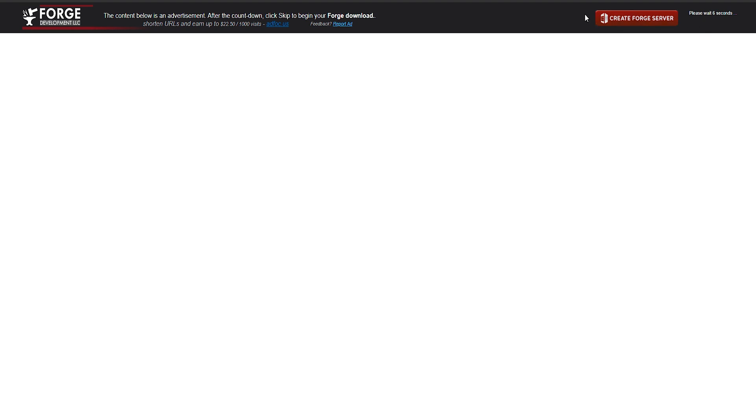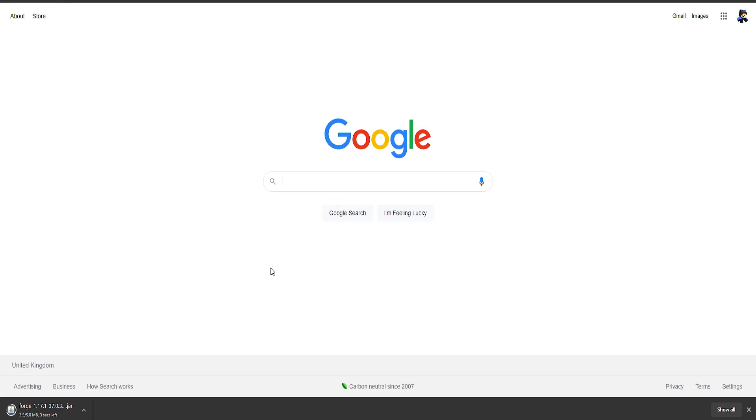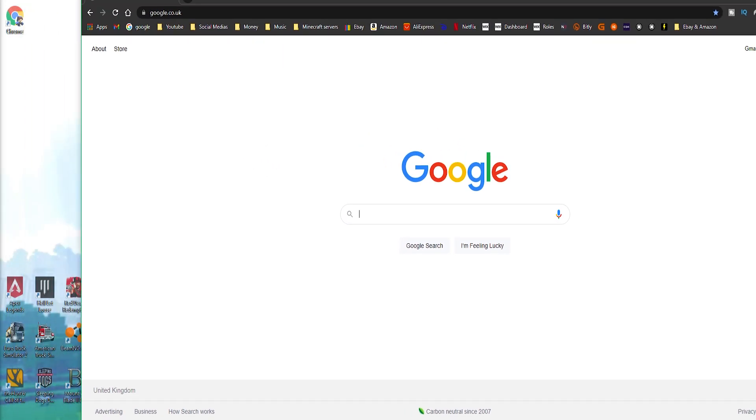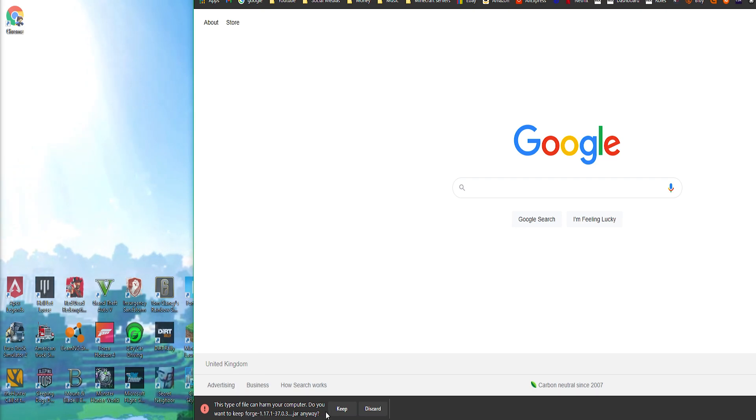It will bring you over to a page — all you've got to do is wait for the seconds to count down, then click Skip. It will start downloading. Sometimes it will bring you to another page showing an ad — just click away from it. Once it's downloading, it may say 'this file could harm your computer' — it won't. Just click Keep, wait for it to download, then drag it to your desktop.